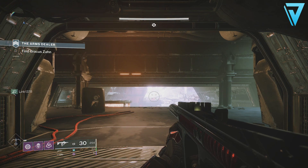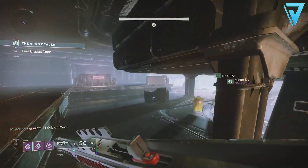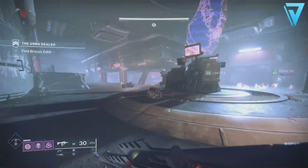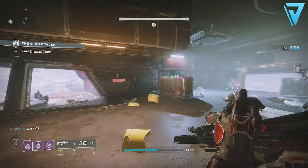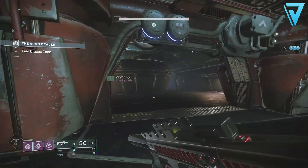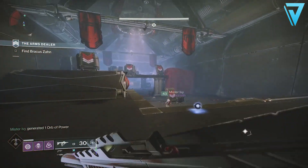In order to kick the exotic quest off, you need to first load into the Arms Dealer. You can do this via the Nightfall this week, via the playlist, or choose it from the Director — it doesn't really matter. At the beginning area of the strike there are a few ads around a hologram of the Shard of the Traveler. You need to clear out this room, and a door that previously didn't open is now giving access to an entirely new area of the strike.